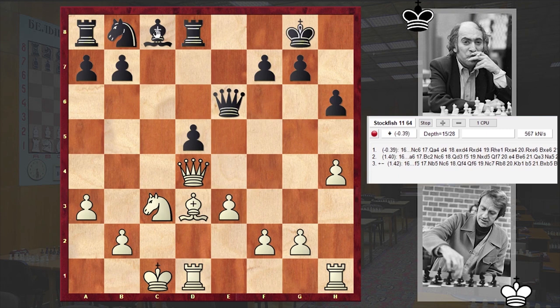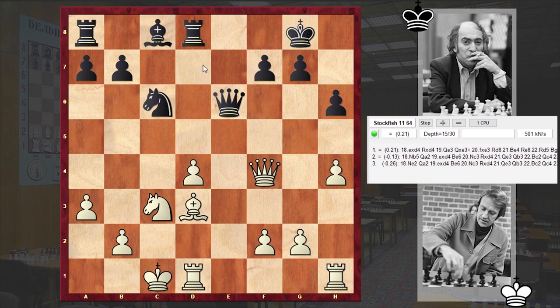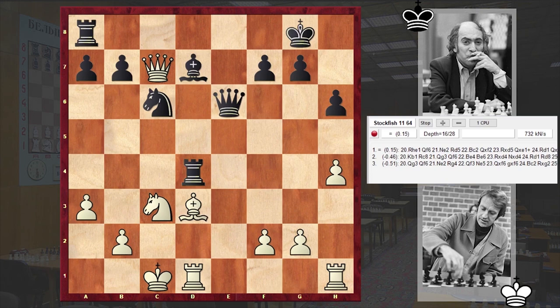After castling queenside we have Nc6 by Tal. Qf4, d4, exd4, Rxd4, Qc7 and Bd7. Of course, capturing on b7 here is not good.